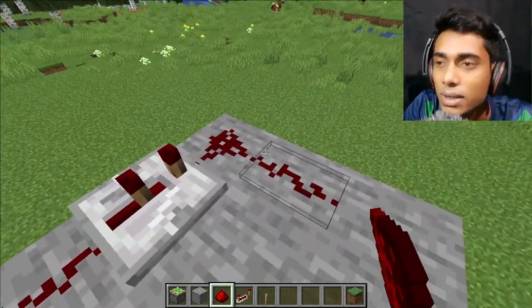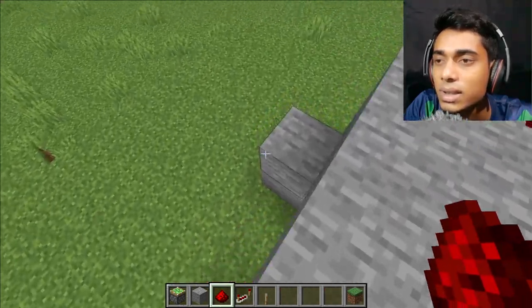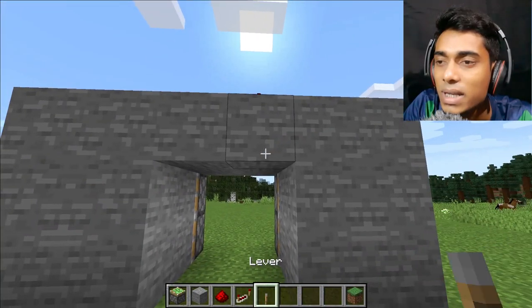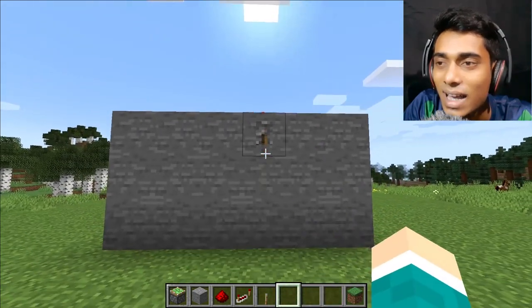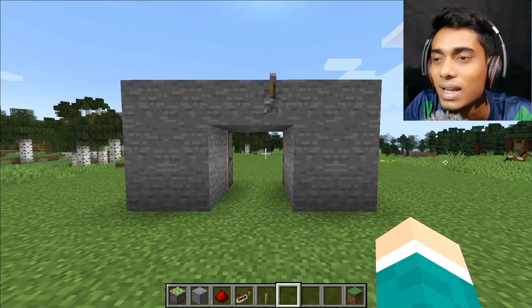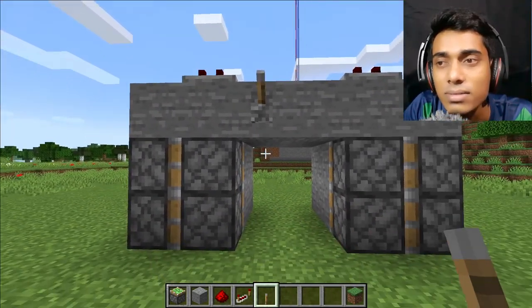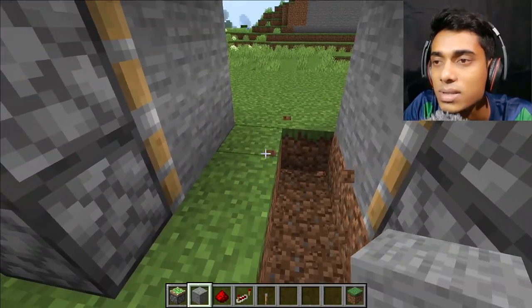Place two more redstone dust. Now place one lever - if I turn it on, look what happens! Wow, the door disappears! There's nothing visible. Let's move to the other side and place another lever. Remove the grasses and place stone blocks.